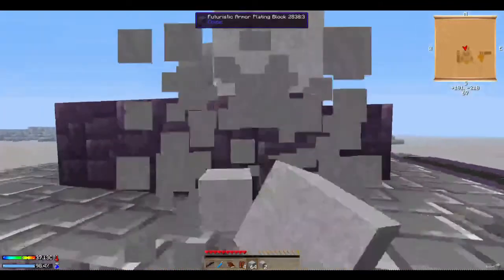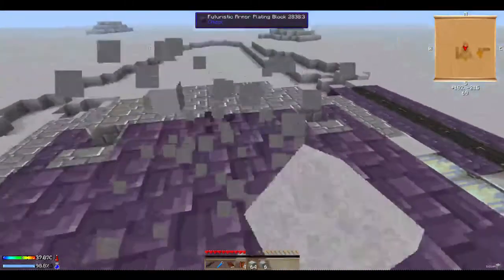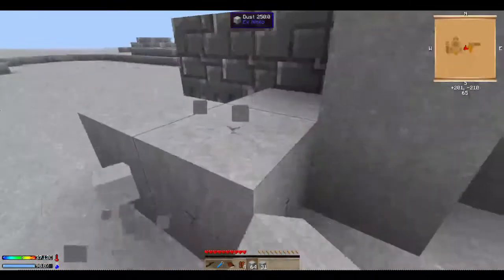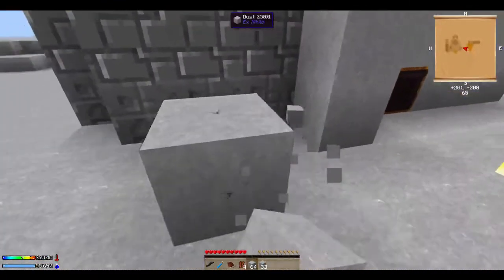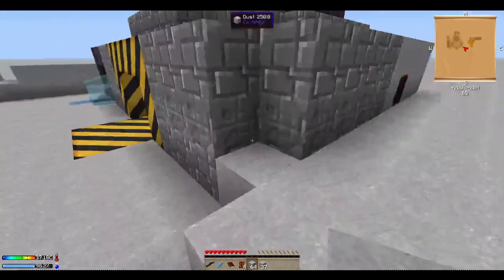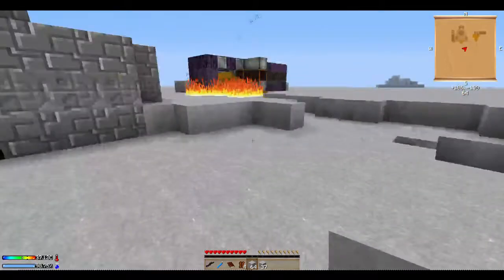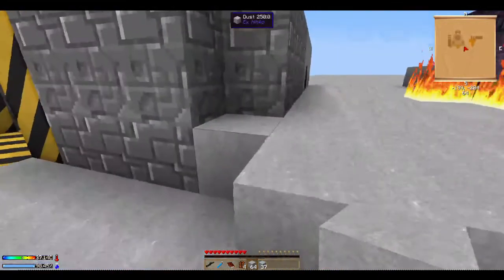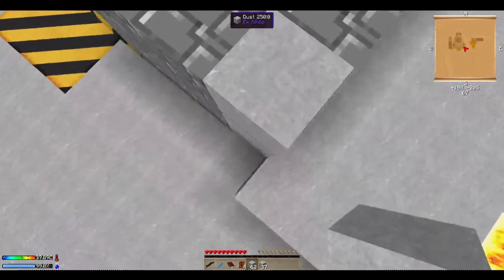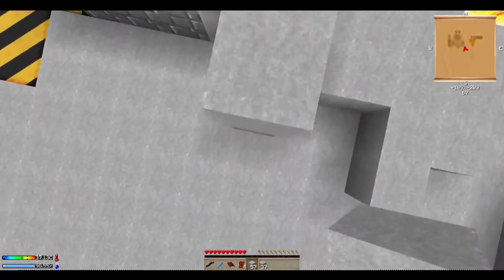So I'm just gonna turn off mob griefing so they don't blow up the blocks around them. I'm kind of tired of collecting dust, so I'm gonna collect these last pieces here and then build a base around my base — that's gonna make everything easier. I think I've got enough dust to do it.